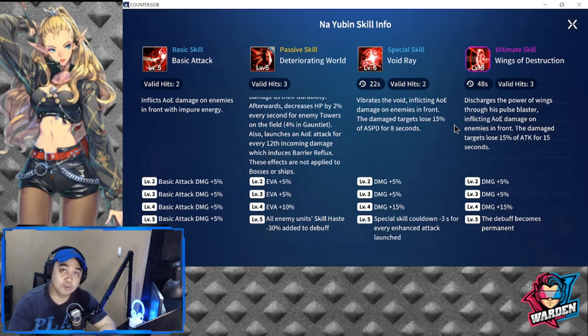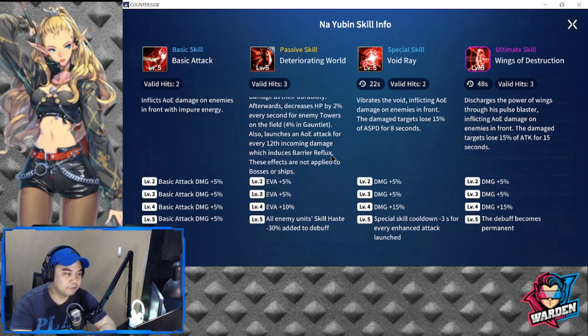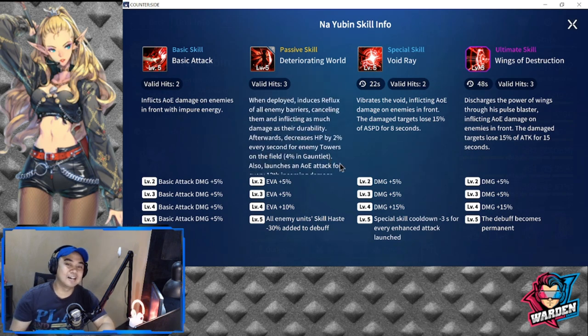His ultimate skill is Wings of Destruction — 48 second cooldown, valid hits 3. It discharges the power of Wings through his Pulse Blaster, inflicting AOE damage on enemies in front. Damage targets lose 15% of attack. That's another debuff. In total, I count roughly 5 debuffs in his kit: attack debuff, attack speed debuff, skill haste debuff, debuff for barriers, and debuff for towers. Those are basically the headaches you're going to face.